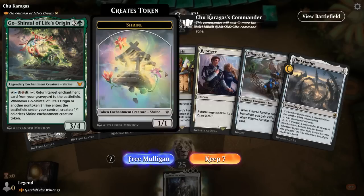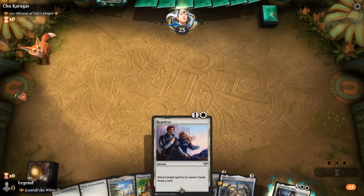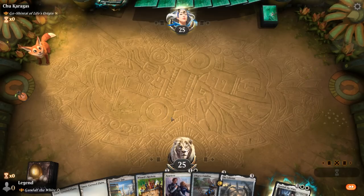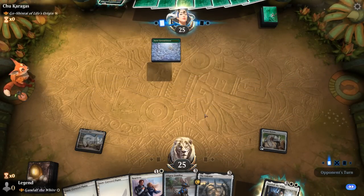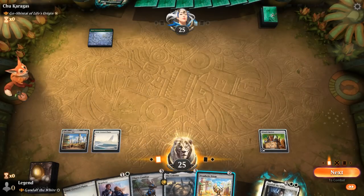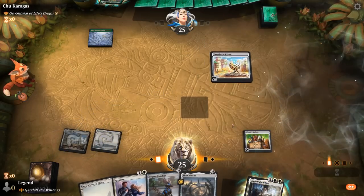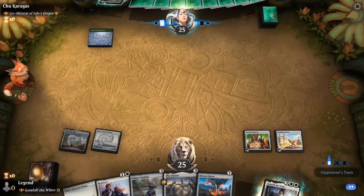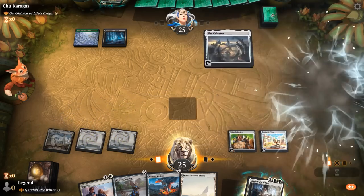Game 2: we're on the play facing the 5-color shrines. The hand is okay — we've got a bit of interaction with Reprieve, Celestis ramps out a turn 4 Gandalf, and with the Rockets we can immediately draw two cards. I'll hang on to Prophetic Prism as something that can potentially trigger twice with Gandalf, though I still need to hit land drops to get to five. Better to Reprieve something more expensive later. Now we've got five mana lined up for Gandalf next turn.